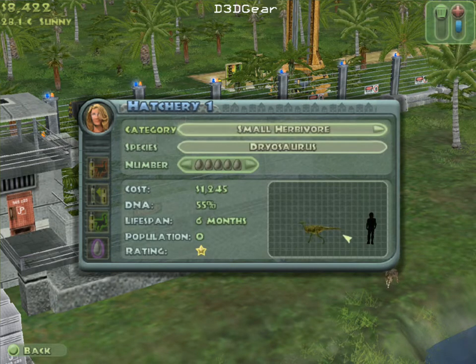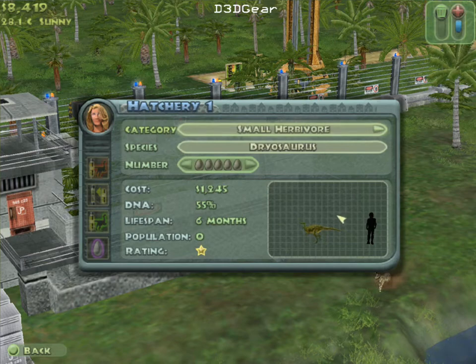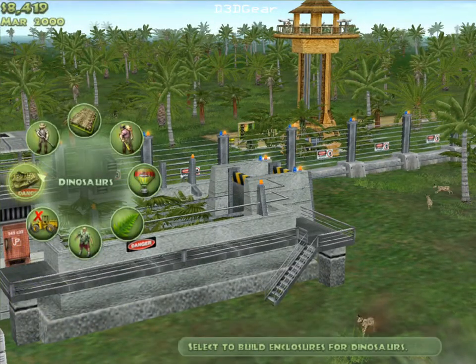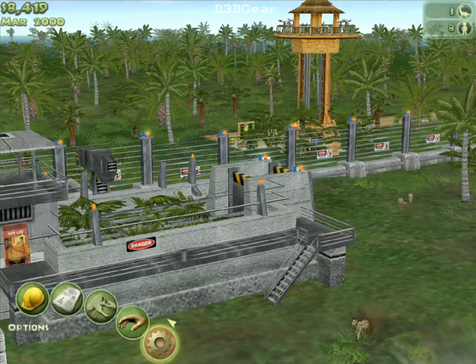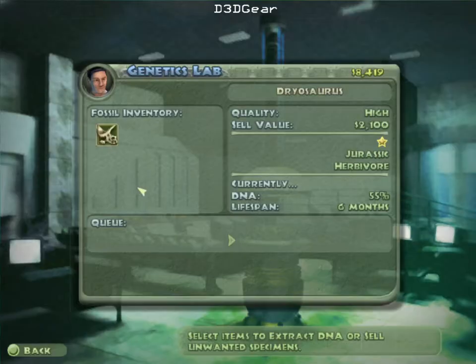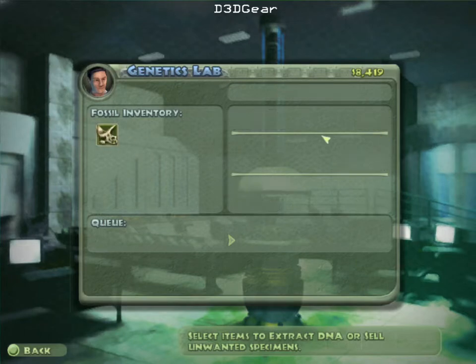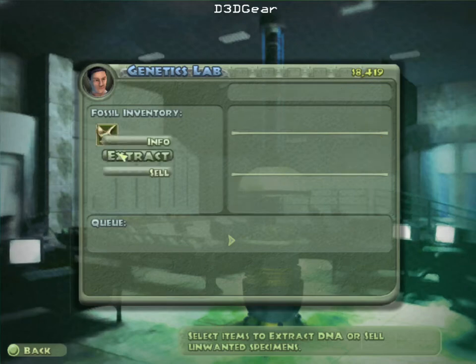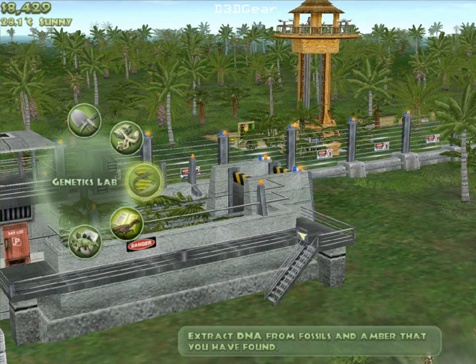This dinosaur is too slow — it's not even bigger than a puppy. It's boring. You don't get enough money for it, you can only get $2,100 or something, so it's not worth selling either. I'm just going to extract that one.